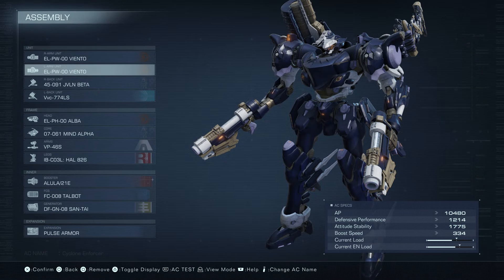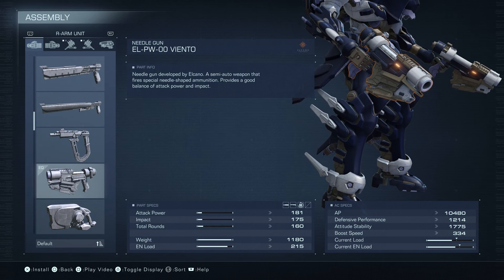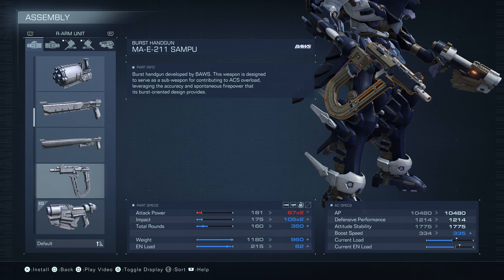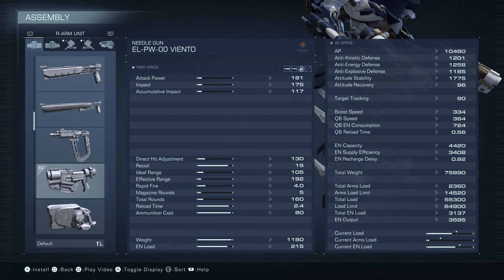He's got three weapons that got nerfed: two Viento and a Javelin Beta. The Viento is still pretty decent if you ask me — it's in a good spot, doesn't feel overpowered, and that's why you don't see it much anymore. The attack is lower than a lot of the handguns, the impact is lower, but where it does shine is the range at 105 and all the way up to 192, it is effective.